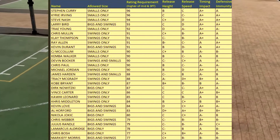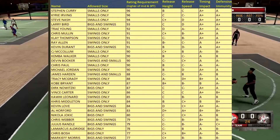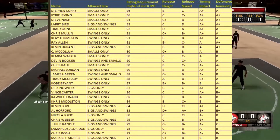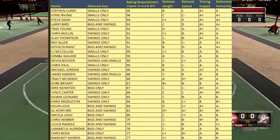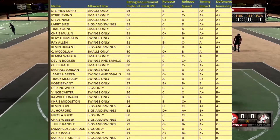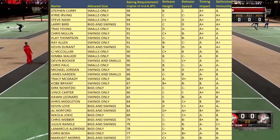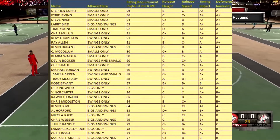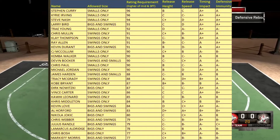Looking at the jump shot chart, the highest requirement is a 96 jump shot rating — either mid-range or three-point — to unlock Steph Curry's or Kyrie's jump shot, and that is smalls only. For bigs and swings, Larry Bird requires a 93 jump shot. Trae Young requires a 92 jump shot, and the list goes on from there.